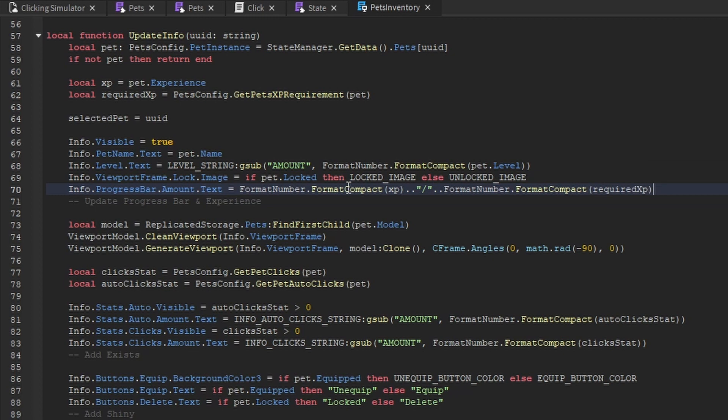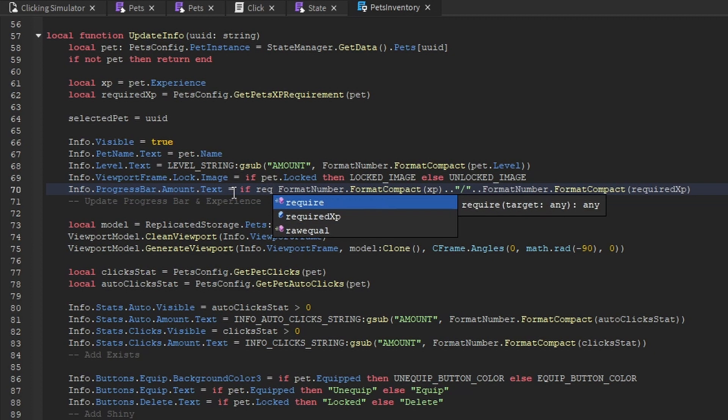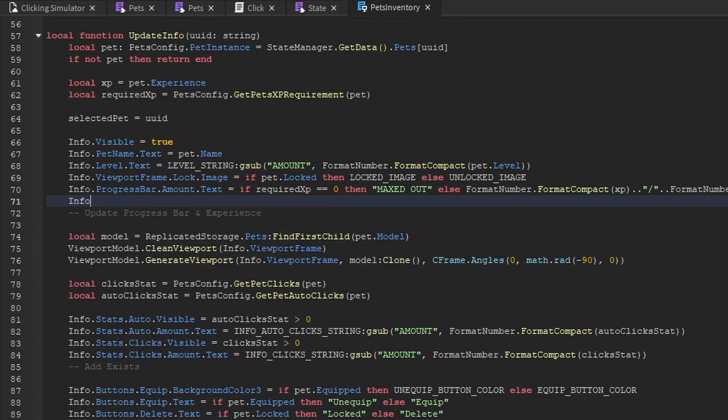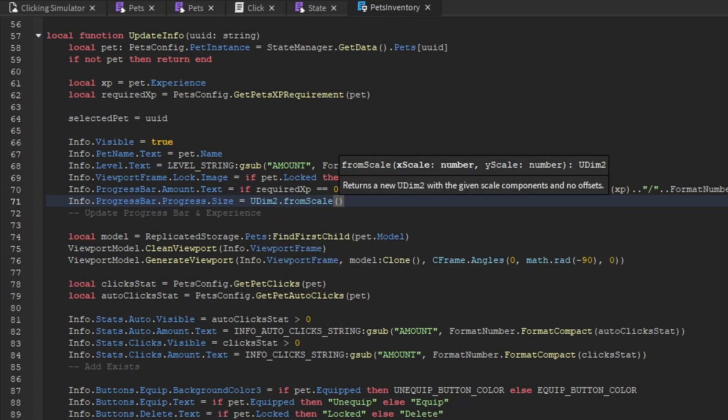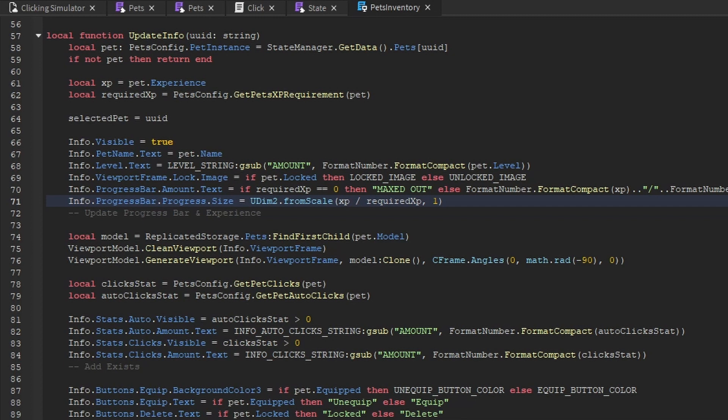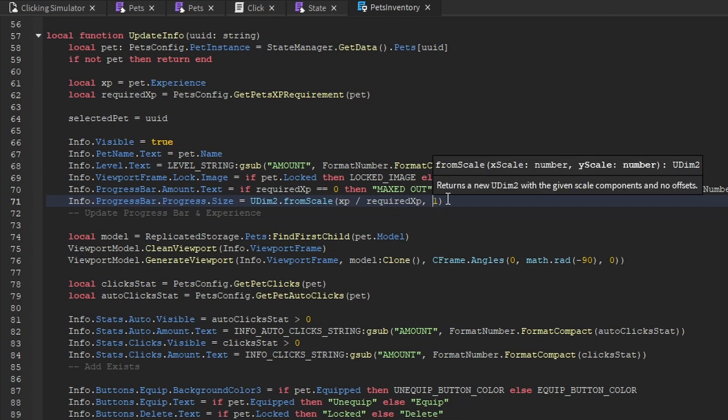We also need to handle the case where a pet has reached its maximum level. When the pet is maxed, required_xp will be zero, so if required_xp equals zero we display the text "maxed out" instead. Otherwise, using an else block, we display the formatted XP and required XP values. We also update the progress bar size using UDim2.fromScale, dividing the pet's current XP by the required XP for the X scale and 1 for Y, matching the progress label's default Y size of 1.